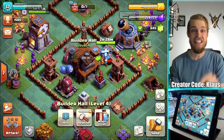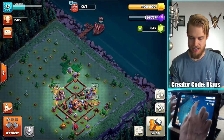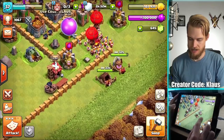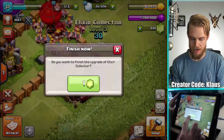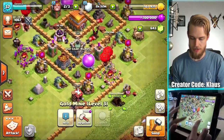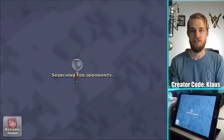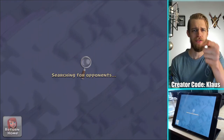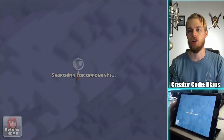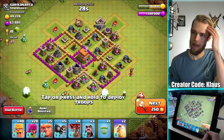So I've got my gold. I'm going to be upgrading the builder hall today, but I'm not going to wait around to film that. One minute and a half left - oh, it's one gem. I've never spent any gems on this except for on builders, but I'm just going to spend two gems and save a minute and a half. I get like five to eight gems every day anyway from removing trees and stuff, so it's net positive. Like and subscribe - don't forget to subscribe. Use code Klaus, ring the bell, all the YouTube stuff.